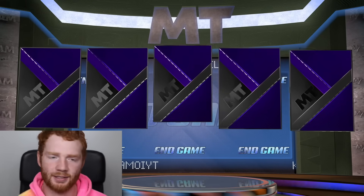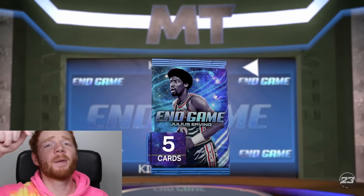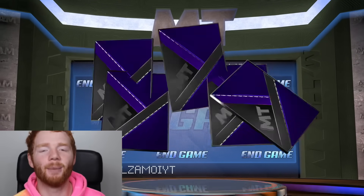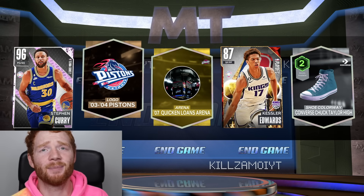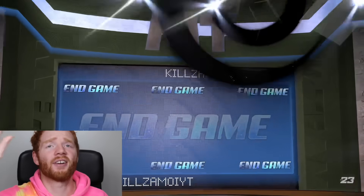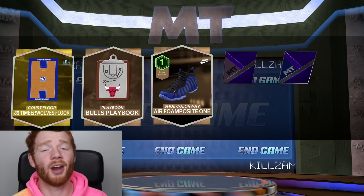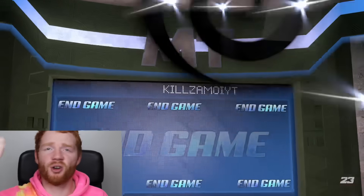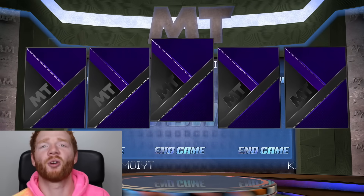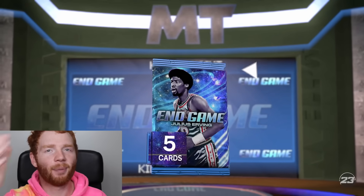Let's go into the next pack - back to back to back? Absolutely not. If you guys open up these packs, be sure to let me know in the comment section down below what is your best pull. Mine's obviously Tim so far and that's in over 200,000 MT spent. The best endgames like Yao Ming, Sean Bradley, Taco Fall, Bol Bol, Chris Stapleton - all those sorts of players actually go for a lot of MT. Those are the players we're looking for.